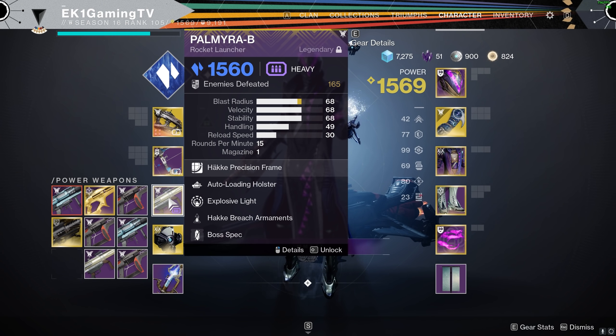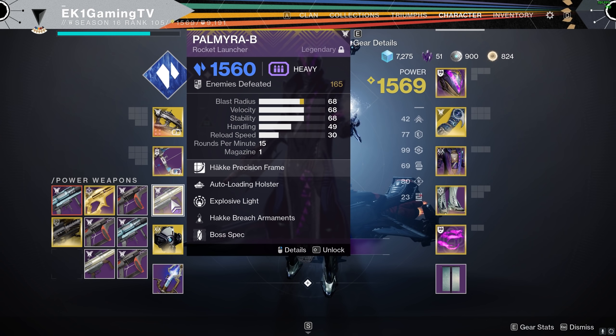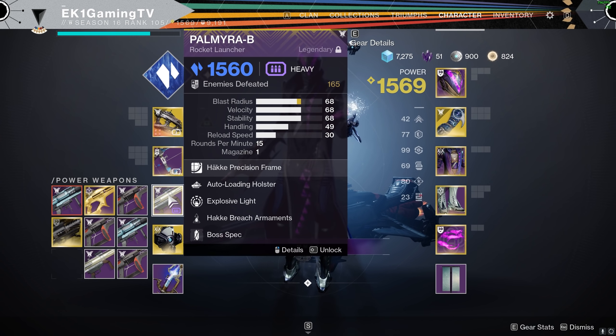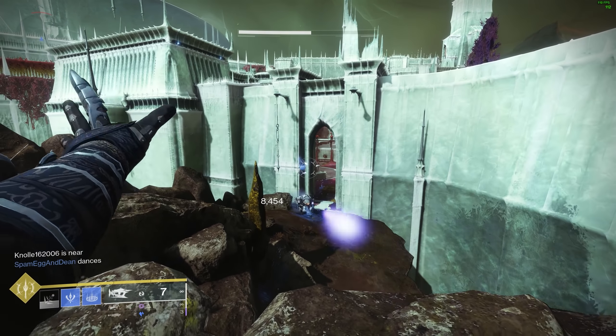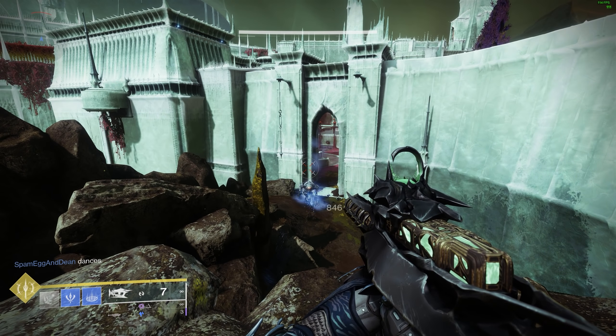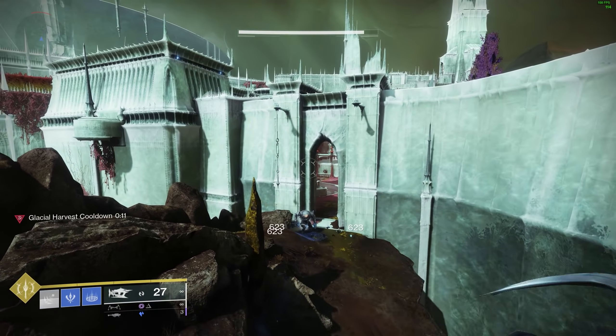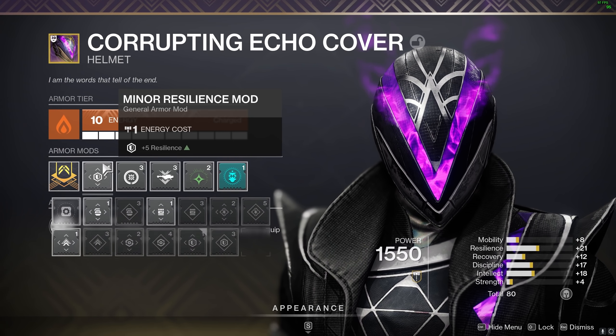Rocket launcher-wise we're going to run the Palmyra-B. If I wasn't running the Osteo Striga I would run the Gjallarhorn here because it's really good for champions — barriers and unstoppables. But I'm going to run the Palmyra-B with Auto Loading Holster and Explosive Light.